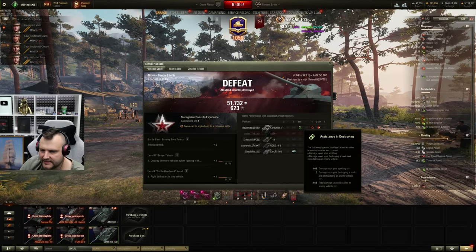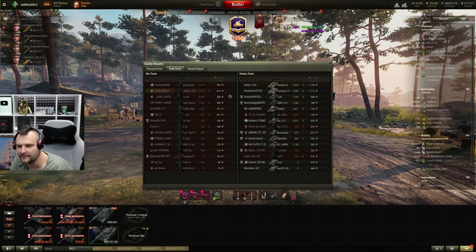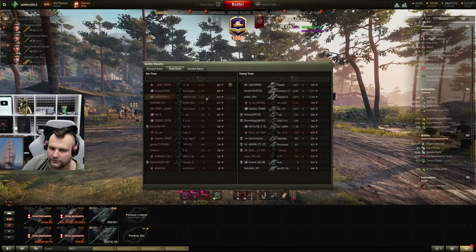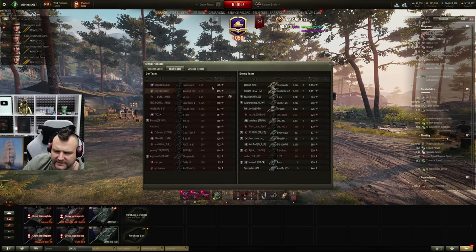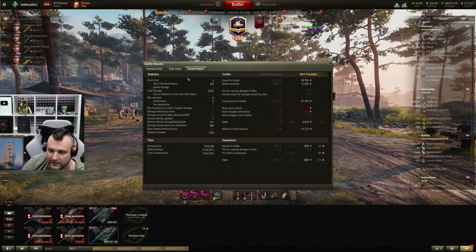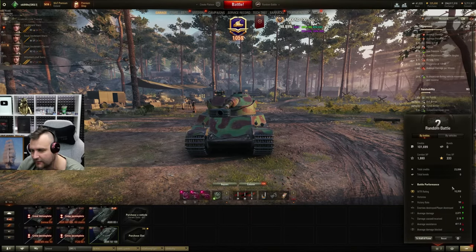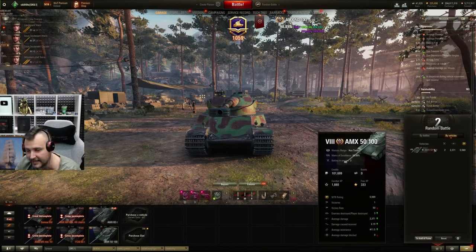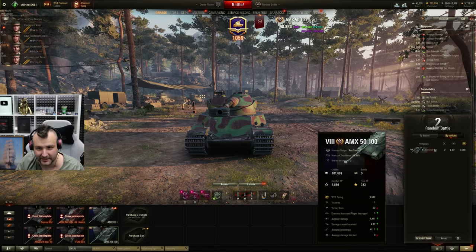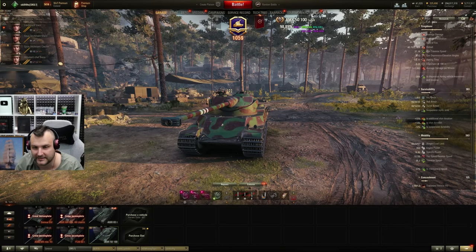2.5 thousand damage, 666 assisting damage — we are feeling very, very happy. In this situation I'm not even feeling bad about how I played this game. We have 400 experience, second by experience, third by damage, and we made 4,000 credits. What a game. After two games, our performance is 2.3 thousand damage and 400 assisting damage. And you know what the finest part is? We are going towards 100% mark of excellence with this performance. Nuts.